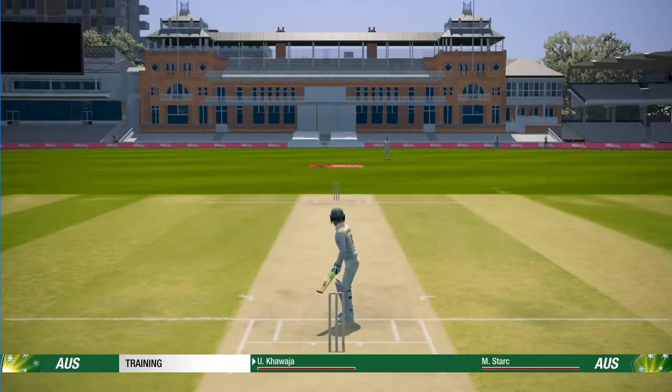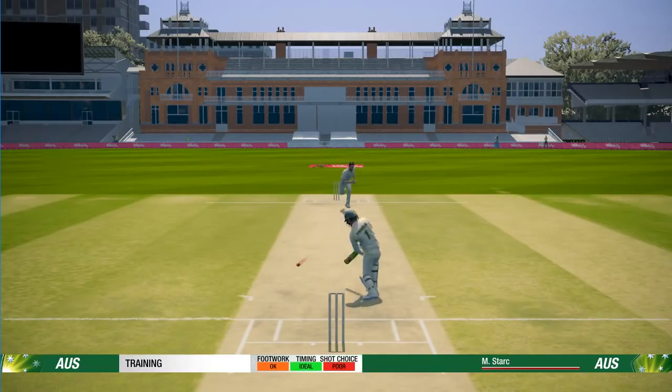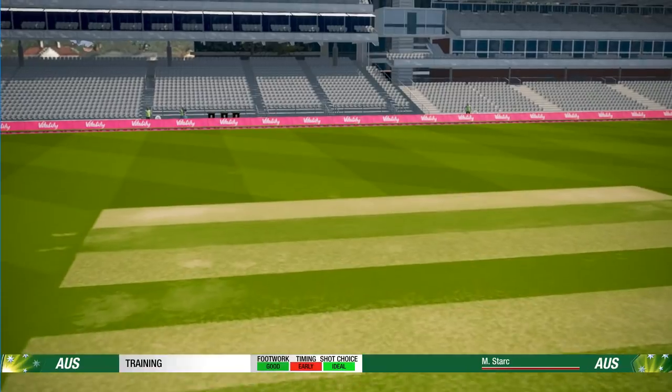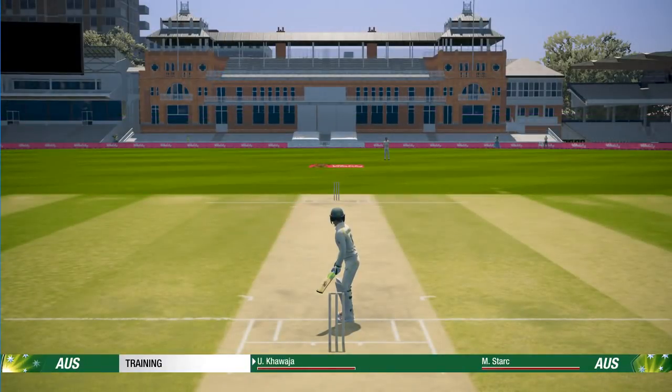A bouncer gets through pretty high. The one thing I was talking about in the last video was Maxwell's charge down the pitch — it just wasn't really one of my favourite things. I'm keen to see if the other batters have a similar thing. Let's try right here. Maybe we'll wait till the spinner comes on and then give it a crack. That's better footwork, better shot type. Just the timing slightly early once again. Let's try a block — they did say you gotta block it in this game.